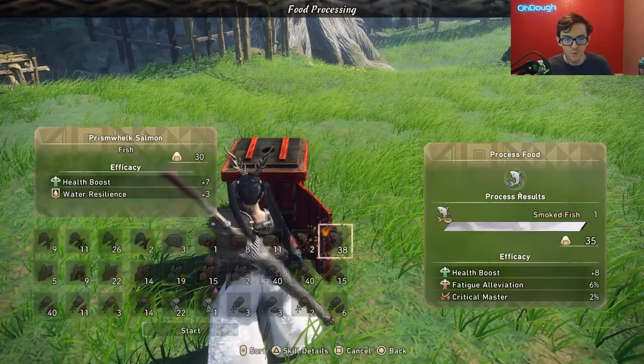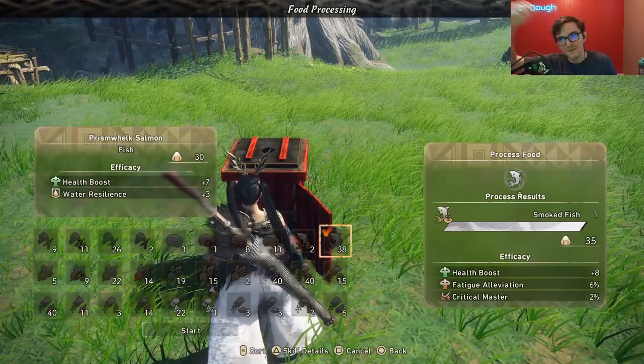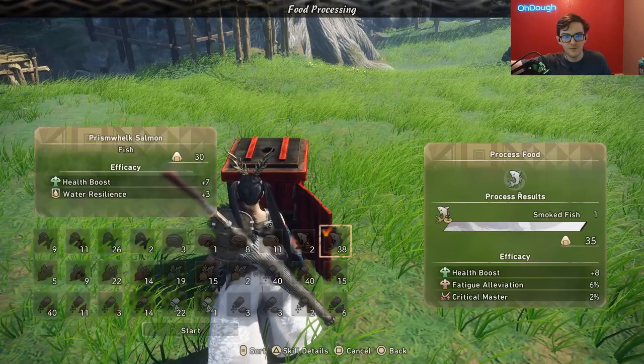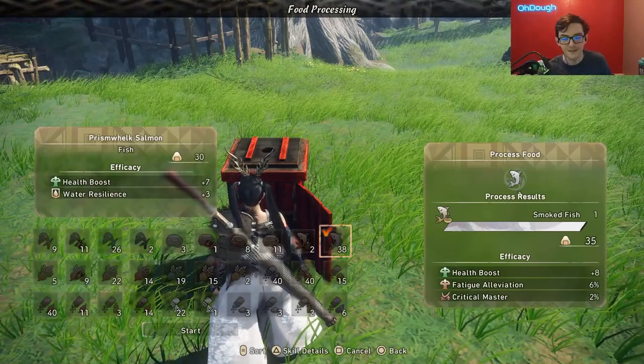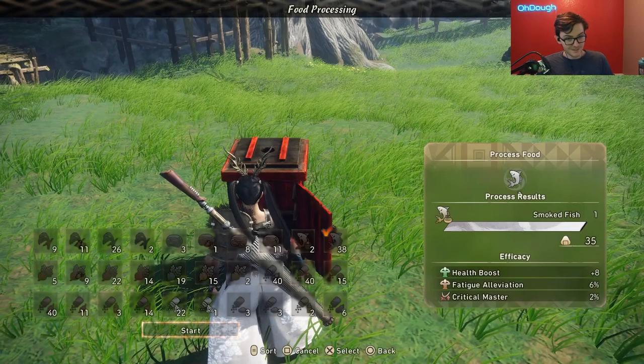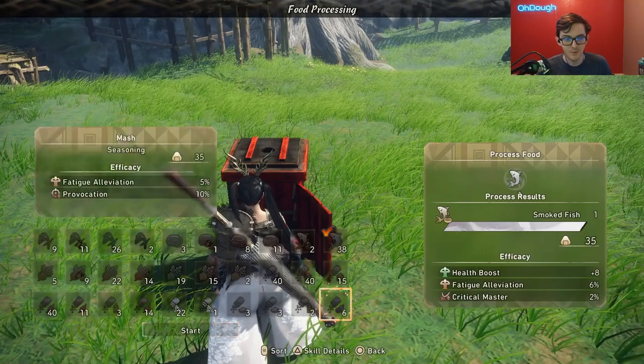Smoking is a 1-to-1 ratio — you put one item in, you get one item out. I really wish in the future they make it a bit more streamlined and faster, like just give me less smokers but I can put more things in. Because opening a menu, clicking an item, clicking start, and then confirming gets to be a little tedious. But yeah, smoking is important.